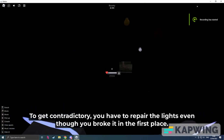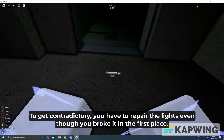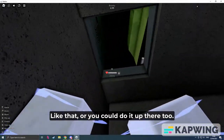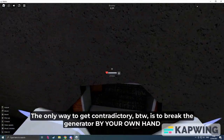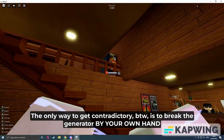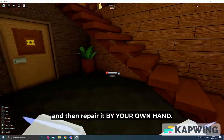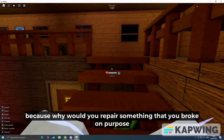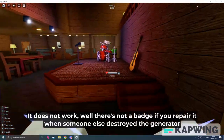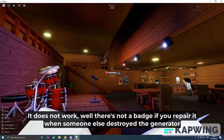To get Contradictory, you have to repair the lights even though you broke the generator in the first place. The only way you can get Contradictory is you have to break the generator by your own hand and then repair it by your own hand. Because why would you repair something that you broke on purpose? That's the reason why this badge exists. It does not work — there's no badge if you repair it when somebody else destroyed the generator.